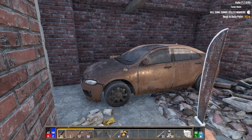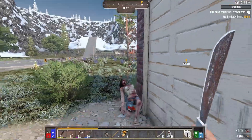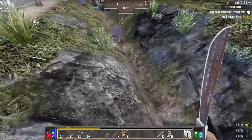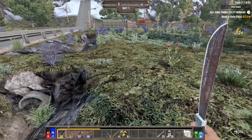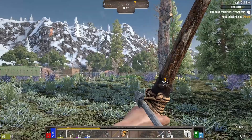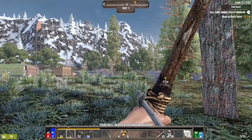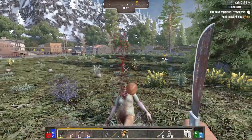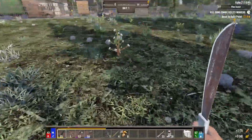I always go for headshots because obviously headshots are the best. I didn't notice my water was so low! I think I did get some sand so we'll have to deal with that - I could probably just buy from the vending machine. Any extra damage we can do before they get to us is usually better.